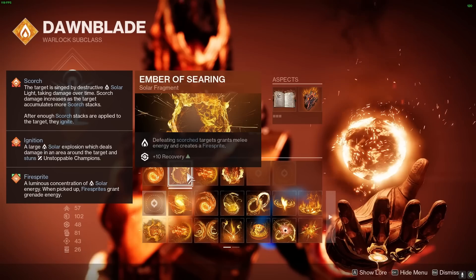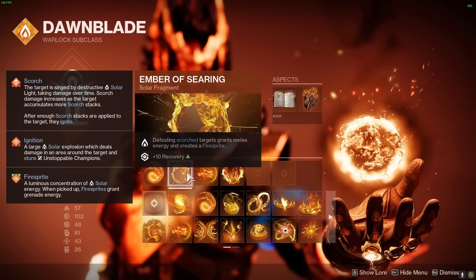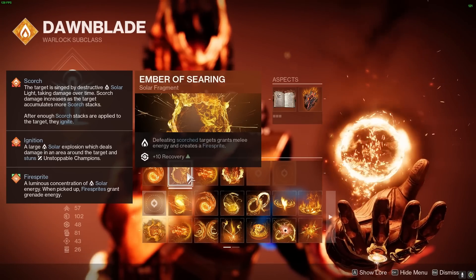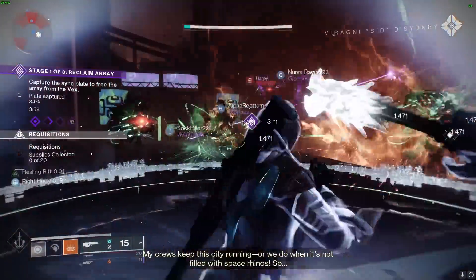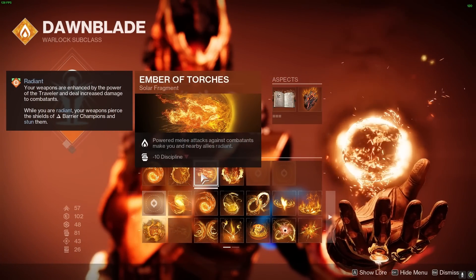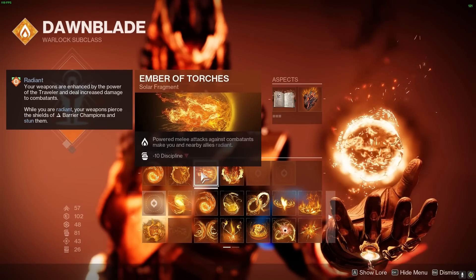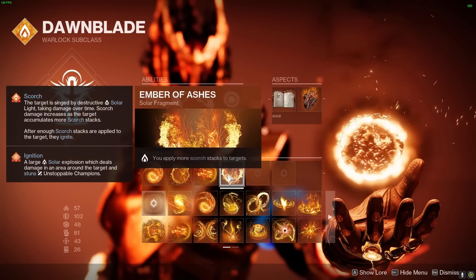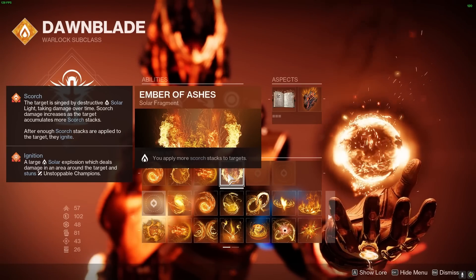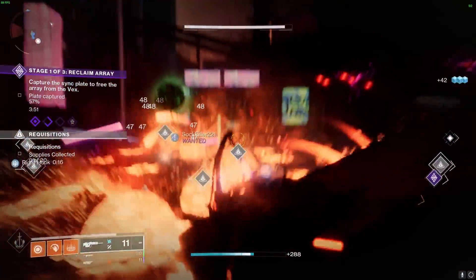We are also using Ember of Searing, which gives us 8% melee energy back for low-tier enemies and up to 28% for high-tier enemies upon defeating scorched enemies. This is huge because this fragment gives us melee energy right away when you defeat targets, plus it creates a firesprite which when picked up will give you grenade energy. We are also using Ember of Torches — our powered melee attacks will grant us and our allies radiance, providing solar weapons with additional damage boost. Finally, Ember of Ashes lets you apply more scorch stacks to targets, synergizing with Ember of Searing to get melee and grenade energy on scorched kills.